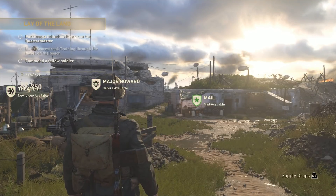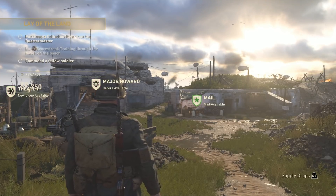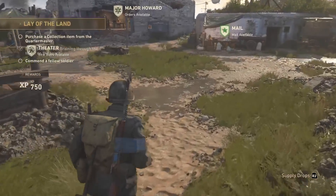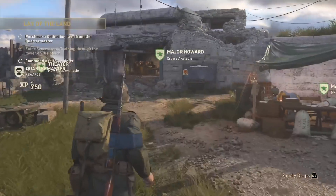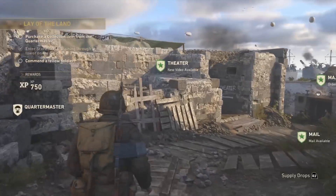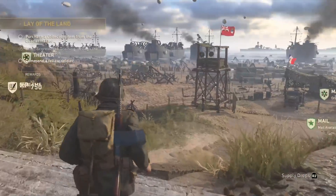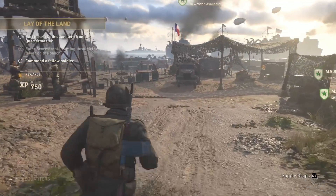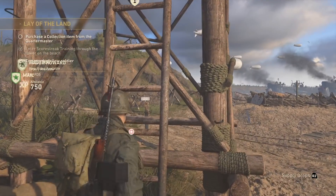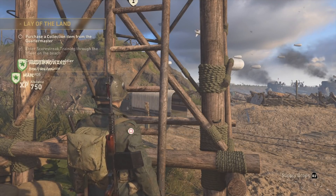Alright guys, so once you've loaded into headquarters, what you wanna do is go ahead and make your way down towards the beach. I'm gonna show you how to get there — just follow the way that I take right here. Once you get down to the beach, go to this stand right here and go ahead to where this is.